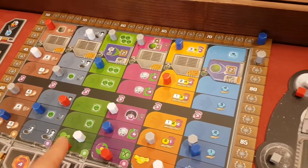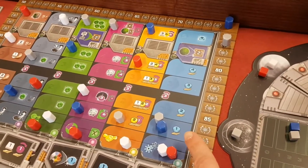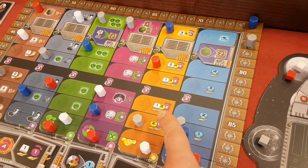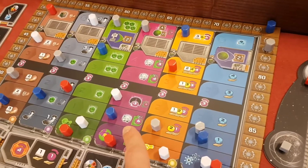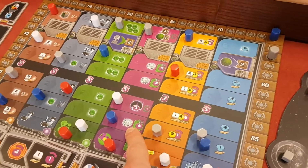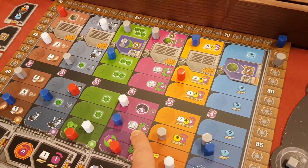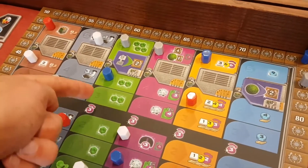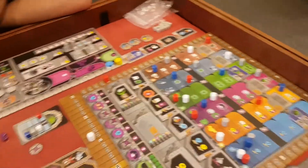Then you've got various different types of resources. You've got blue, which is like knowledge — that's like the priest from Terra Mystica. You've got basic resources: your workers, your money, and your power. Then you've got these purple little things called Gaia Formers — that's quite important, I'll talk about that in a second. And then these special little green crystals, QICs I think they might be called.